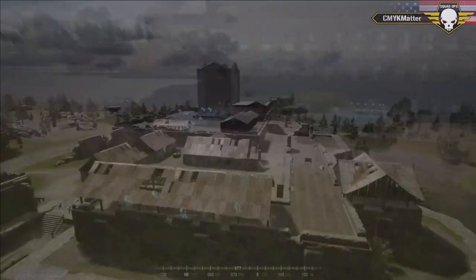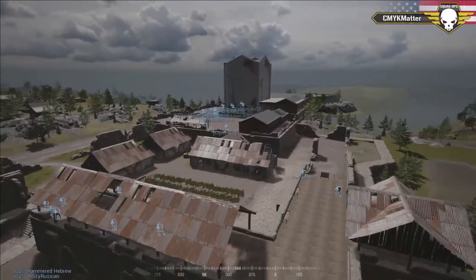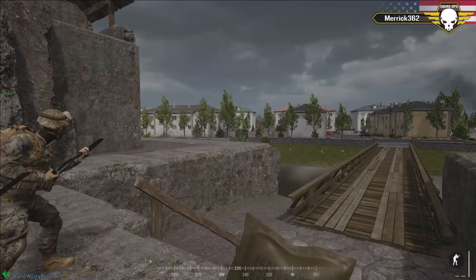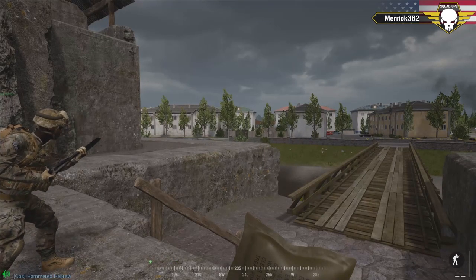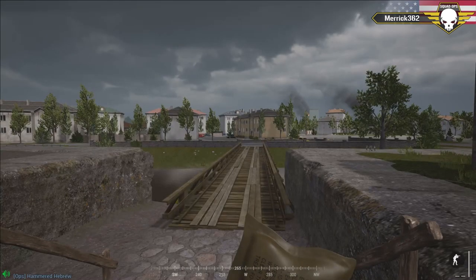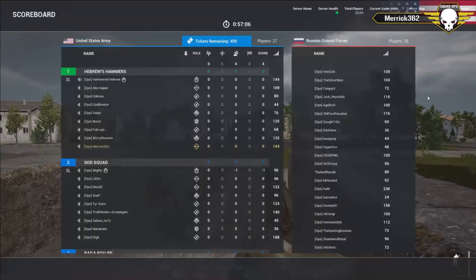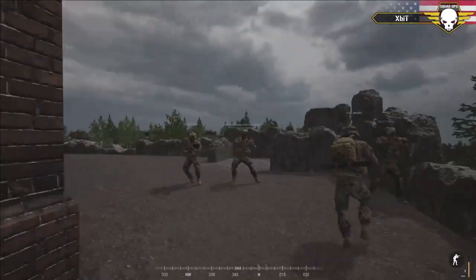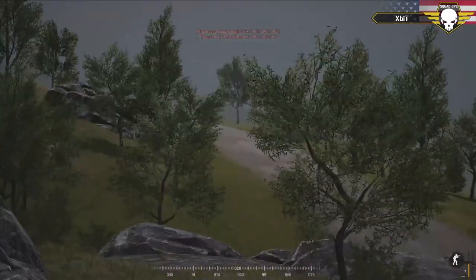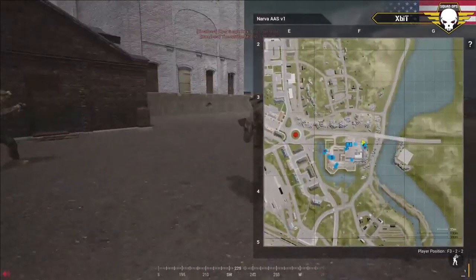FOBs no longer generate ammo and supply by themselves - you have to actually dump logistics on the FOB now to get resupplies. We can see the U.S. getting ready. We're actually live! We've got a 15-second live time. By the way, we're playing two rounds tonight - after this first round, make sure you stick around, we'll flip sides and do it again.